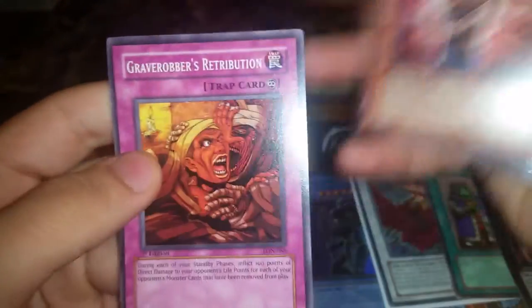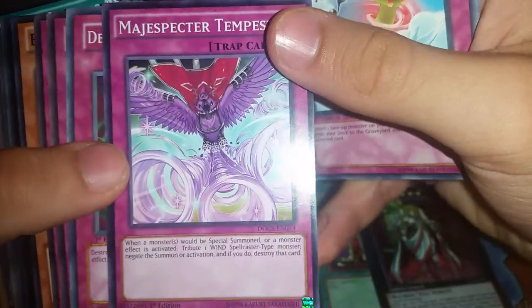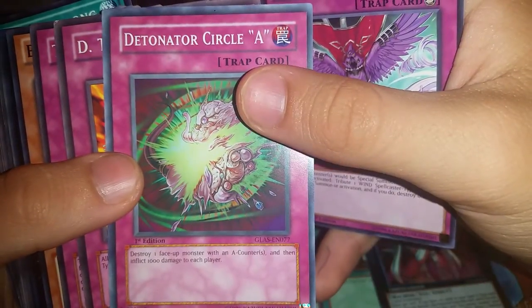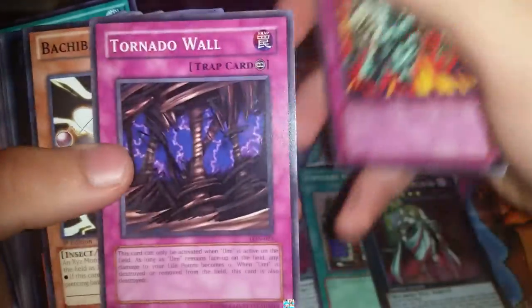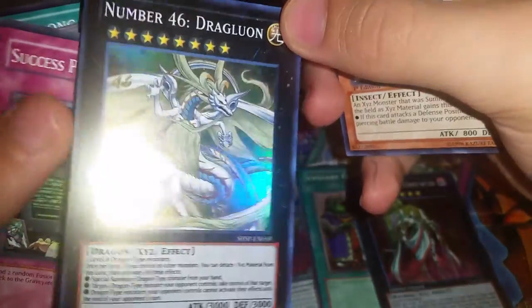Oh wow — just cool. Lady Assault to the Flames, Grave Robber's Retribution. We're almost done and it's been really worth it. Some really awesome cards: Injector, Earwig, Wattkeeper, Yang Zing Brutality, Next to be Lost, Majestu's Clone, The Night Circle, D-Tribe, Tornado Wall, Bachi Bachi — and Number 46: Dragulon.